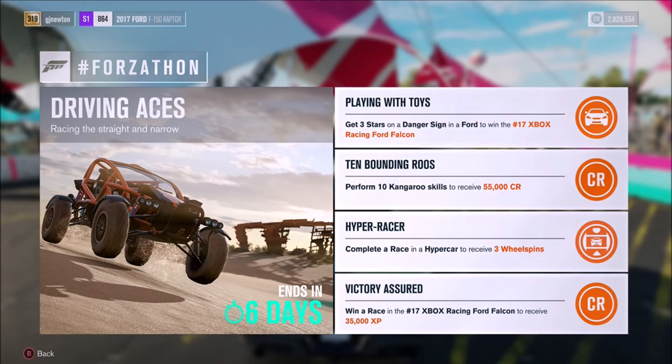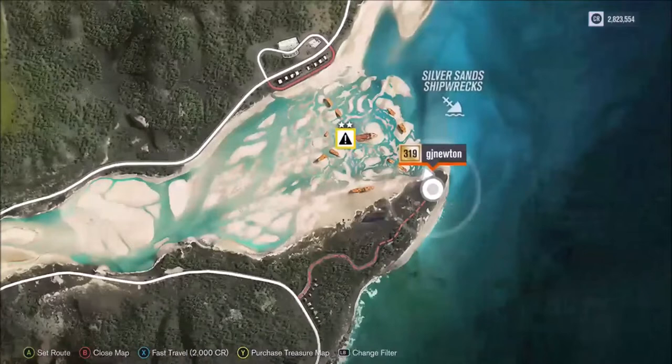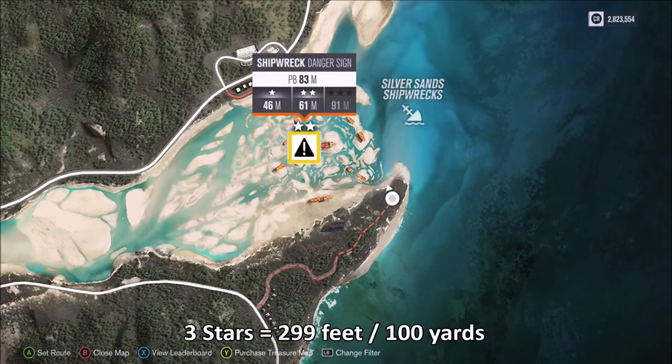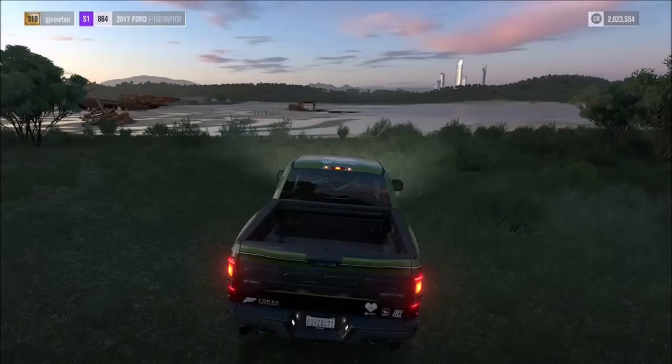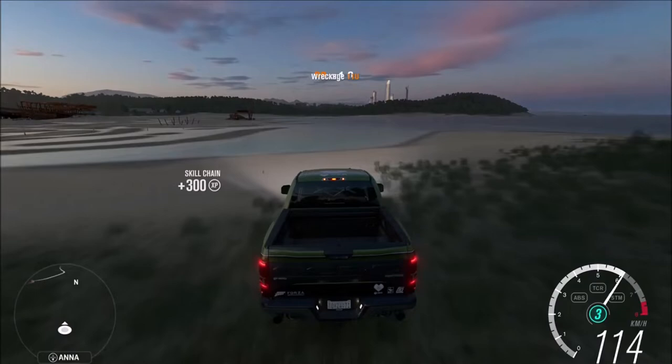If you haven't seen the V8 Supercar in the auction house, or if you don't have the Motorsports All-Stars pack, I suggest doing this Forzathon challenge this week. The shipwreck danger sign is 91 metres, 299 feet and 100 yards. I'm going to do this in the Ford F-150 Raptor, the 2017 model.